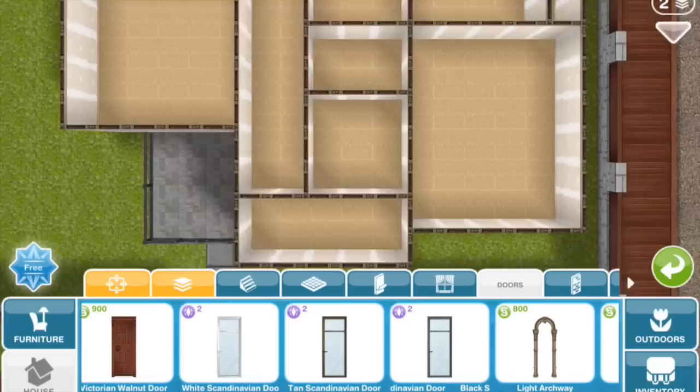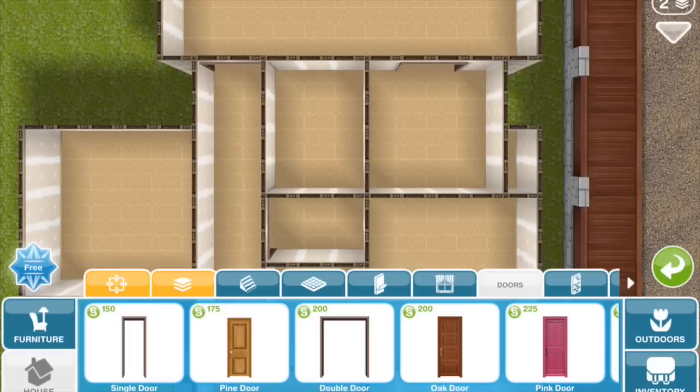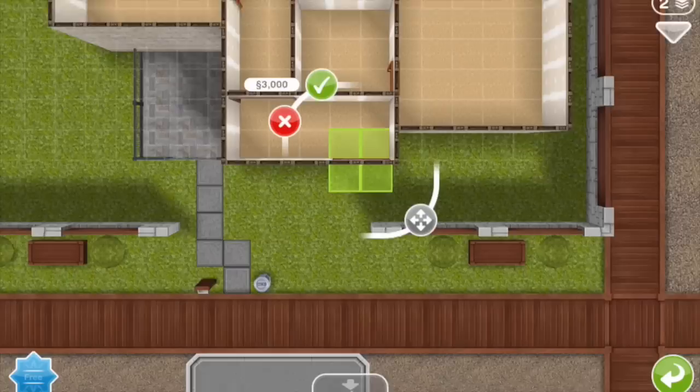The cool thing about the update is that doorways and windows can now go up against another wall. You don't have to leave a blank block around a door or a window the way you used to. So that means you can make these cool almost L-shaped rooms if you do a two-block wide room like I've just done and then just put a double-wide doorway in there. So windows are going in now.